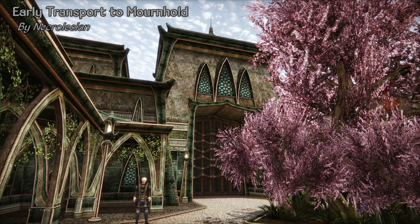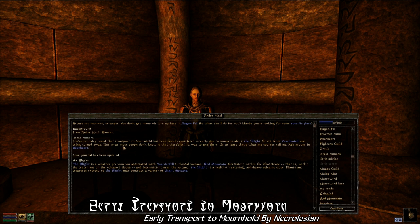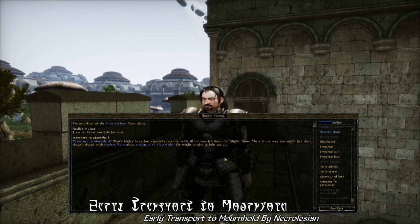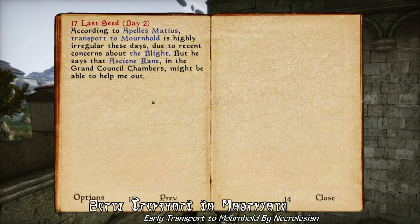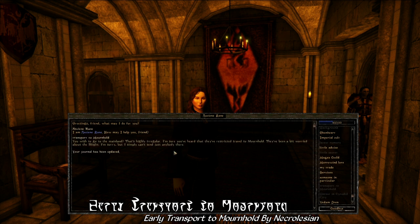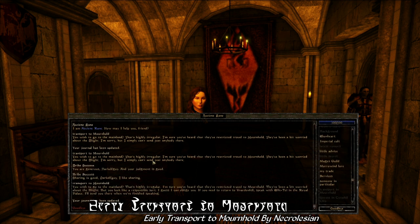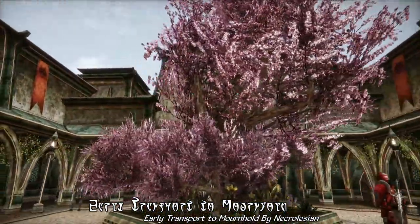Our next highlight is Early Transport to Mournhold by Necrolysian. This mod simply makes it possible to gain transport to Mournhold before you've been attacked by the Dark Brotherhood. It's primarily meant to be used with one of the various expansion delay mods, which delay Dark Brotherhood attacks until you've reached some level or main quest requirement — but those delay mods also mean you can't access Mournhold early on. This mod fills that gap, with changes to ensure you can't skip the Dark Brotherhood attacks and go straight to the Tribunal main quest.